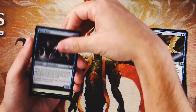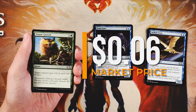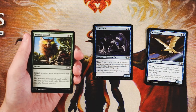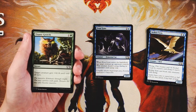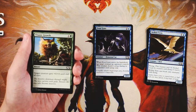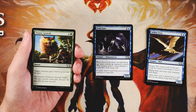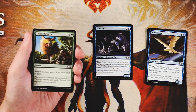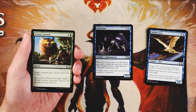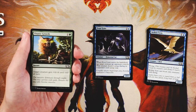Titanic Growth is an instant for one and a green. Target creature gets +4/+4 until end of turn. It's hard to shake the fact that this is just a really powerful pump spell — for two mana you're getting +4/+4, which is a pretty big swing. The downside is it's a two-mana spell versus a one-mana spell, so it's a little more obvious if you're leaving up mana for it and a little constraining depending on the point in the game.